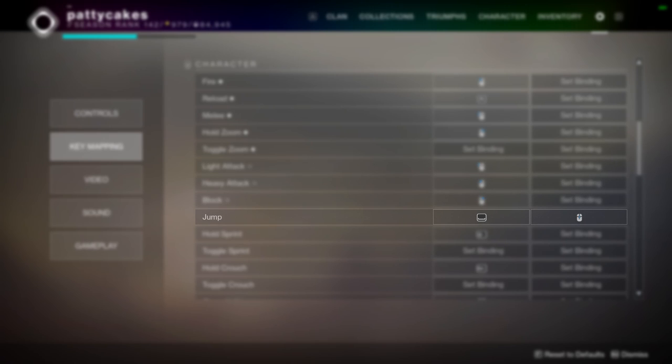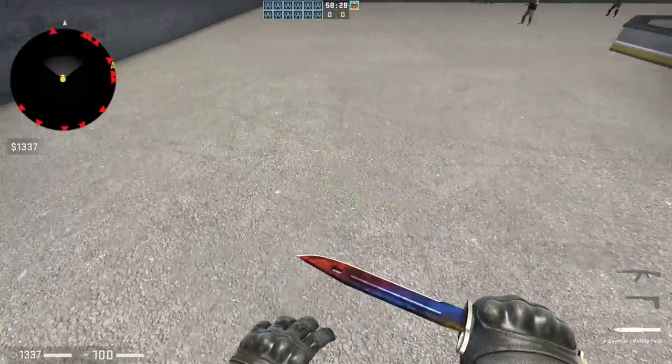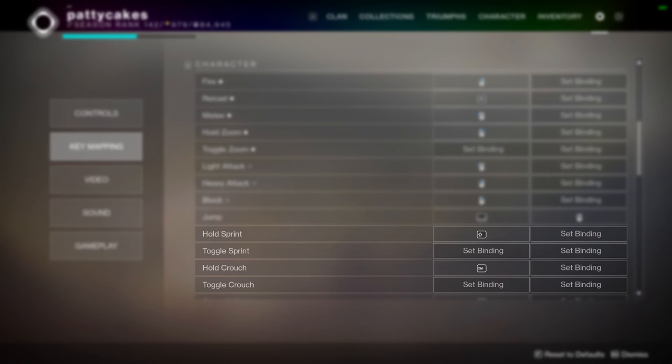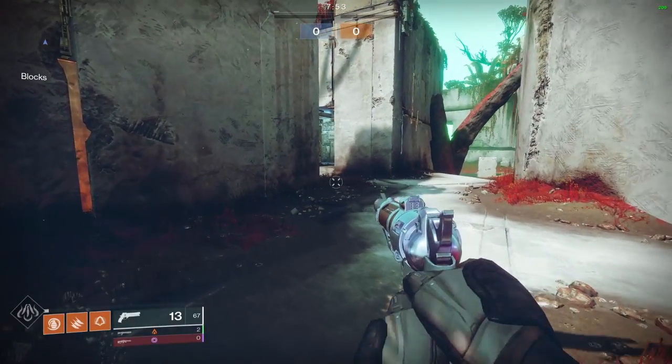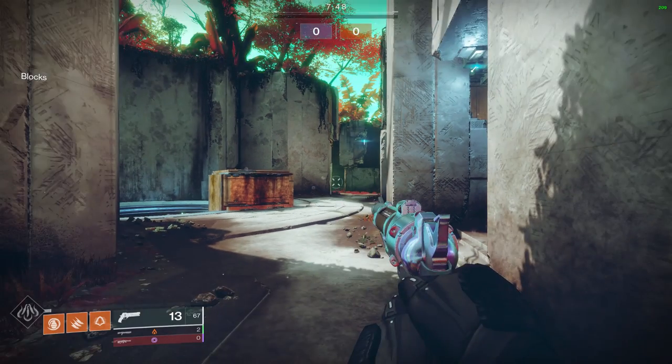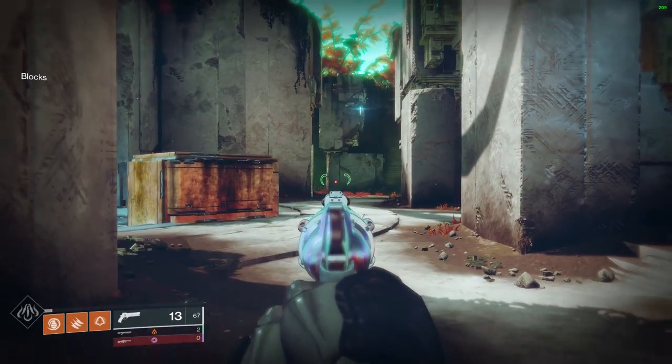For jump, I double bind this one to be both my spacebar and my mouse wheel scroll down. Having jump on your mouse wheel can be really helpful for titan and warlock skating, and it's also my go-to button for bunny hopping in CSGO and Apex Legends. I use hold sprint instead of toggle, and I put that on my left shift. I also use hold crouch instead of toggle crouch, and I bind that to my left control key. The decision to use hold is for two major reasons: if you use toggle crouch and you slide into a lane, you need to either press it again or hit sprint to stand back up, which is an extra button press that you can avoid if you're using hold.